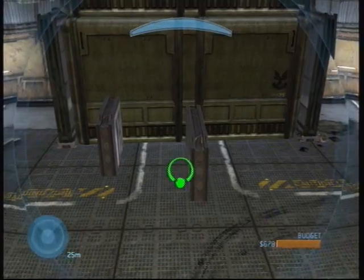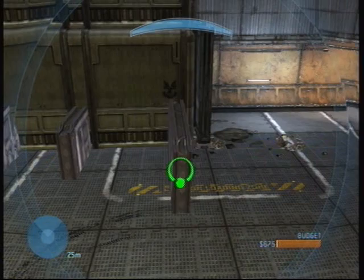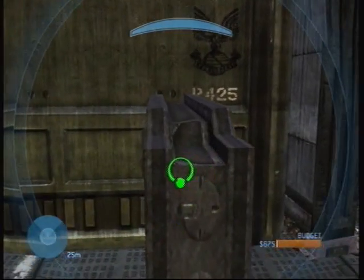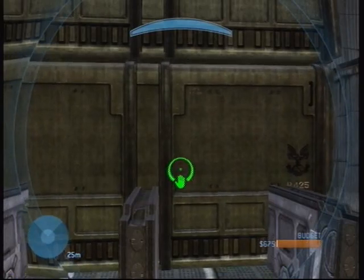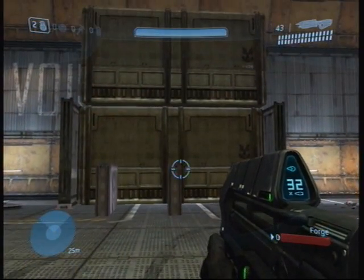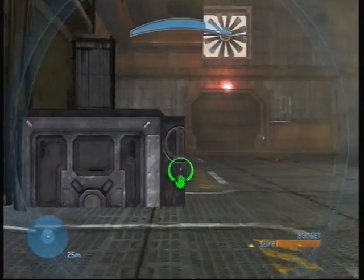The next door we're going to spawn will be in the middle. Make sure that it's pretty even, just so it doesn't screw up. And the last one will be on the right. Make sure they're all in, and then tap A and tap it again really fast so that it starts moving in.